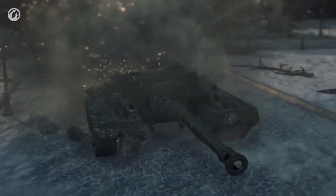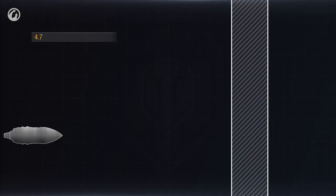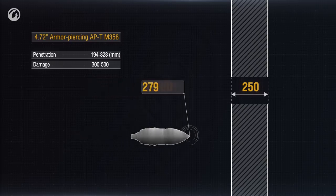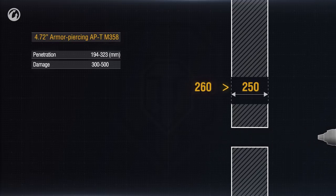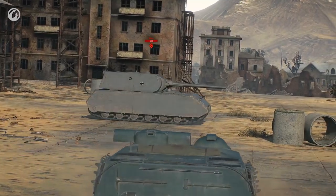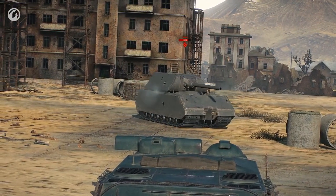We already know how shells fly. But what about hits, ricochets, penetrations, and non-penetrations? That's simple. We have two parameters: shell penetration capacity and armor thickness, both measured in millimeters. If the first number is higher than the second, the enemy receives damage — arithmetic, first grade. However, this is true when the shell hits the armor at a right angle. In other cases, the penetration power is calculated differently.